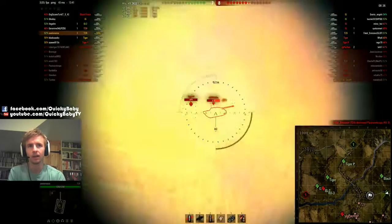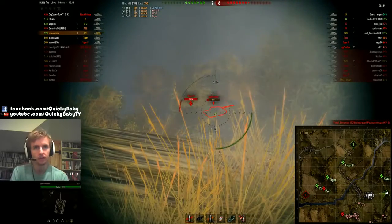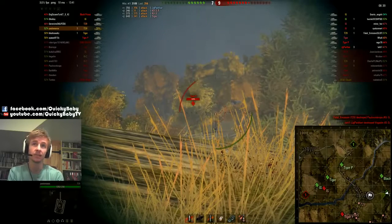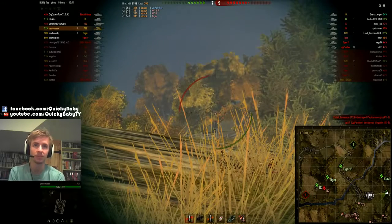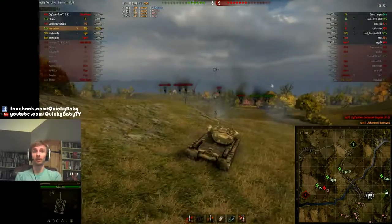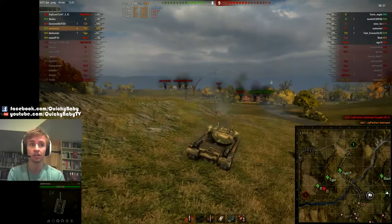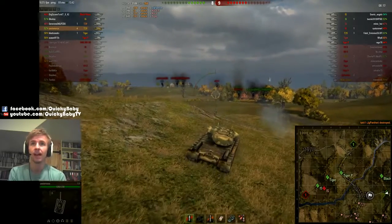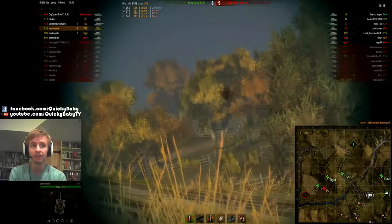Just ripping and tearing through the enemy. And really the enemy are giving him more than enough opportunity to rip and tear through them. He fires a blind shot there — great, that was great play. Really good play there to fire that blind shot at that Jagdpanther and take him out, securing his fourth kill and definitely securing him over 3,000 damage in this game.